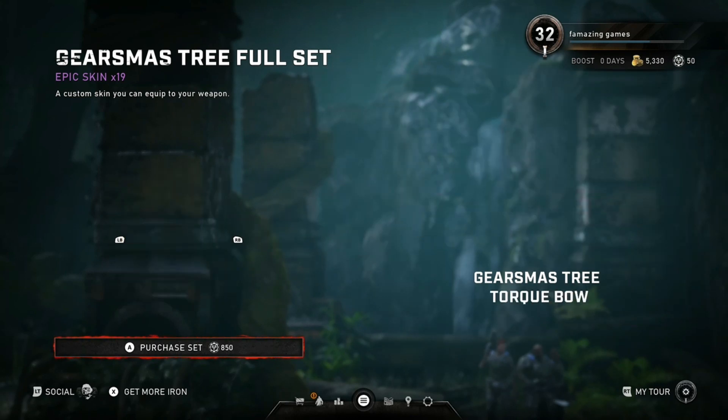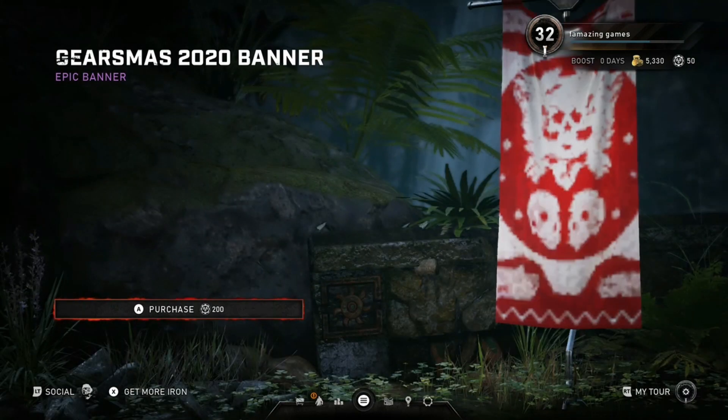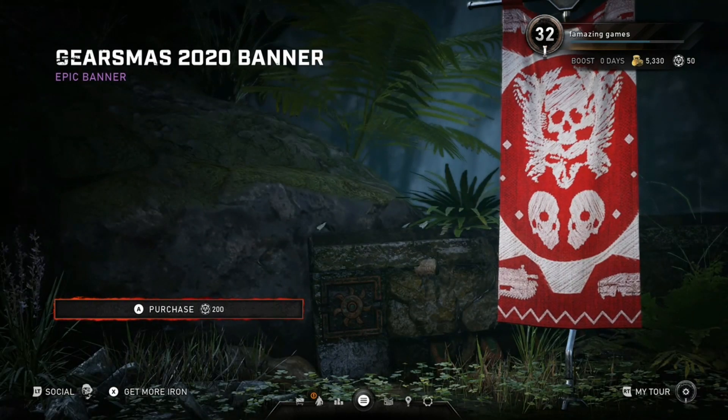We got the Claw and the Torque Bow. And we got the Gearsmas 2020 banner for 200 iron.